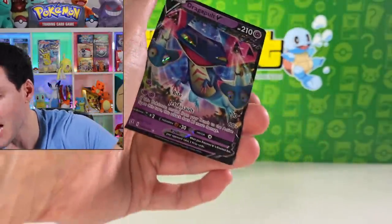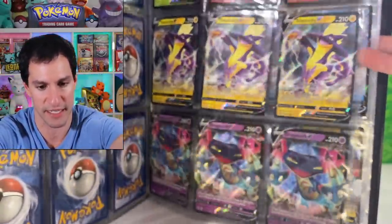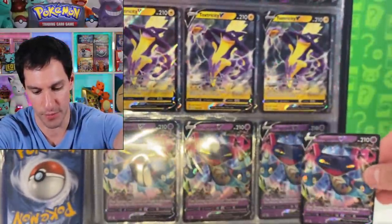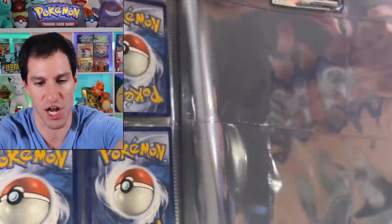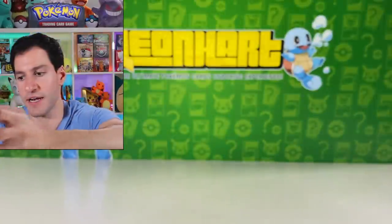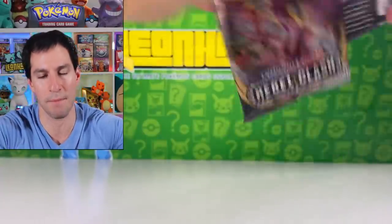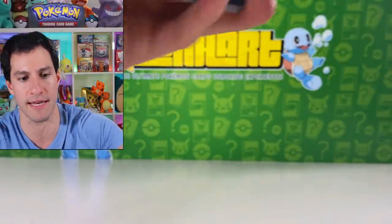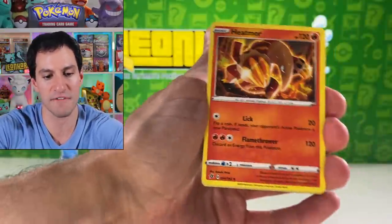I don't even know if there's still room for this one — I'll organize everything. Look at that, there's not even any room. It's going to have to be deregulated. There he is — double has a friend now. A binder friend — I made that up on the spot.